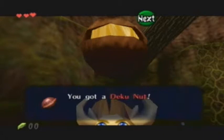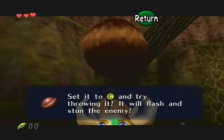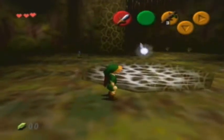Here we got our next item. That was our second enemy — technically our first. Deku Nut — alright, put it, set it to C and try it. It will basically stun everything.